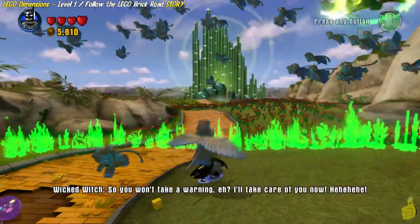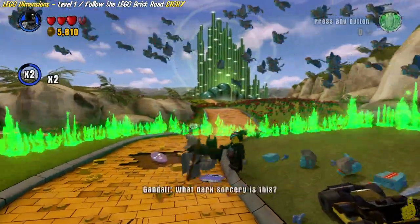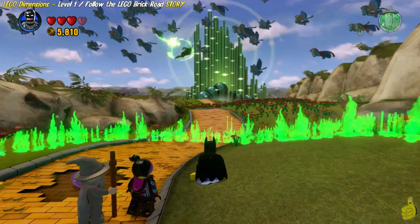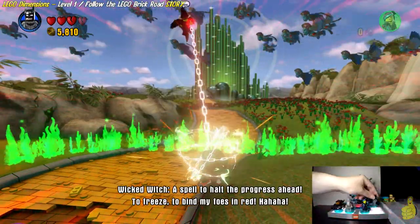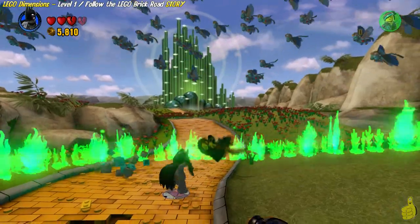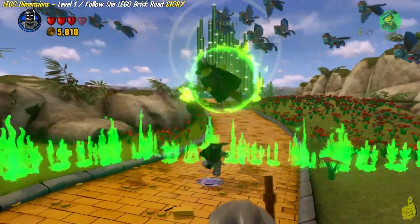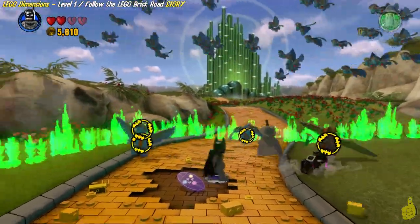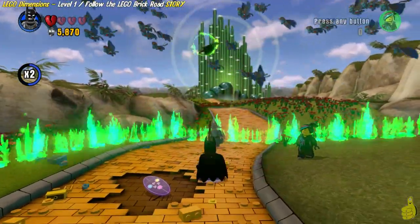So we now have control and get to battle the Wicked Witch! This is a pretty awesome scene. She actually throws three of her foes down at you and you take those guys out. Once they are down you reap the studs. You'll see a new flashing icon on screen indicating that you need to move your character from its current spot on the toy pad to a different spot.